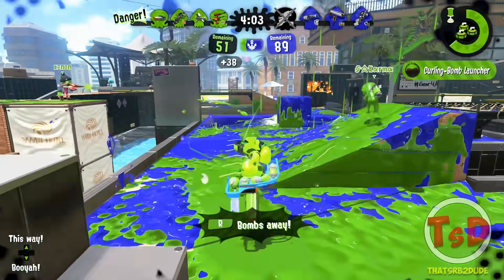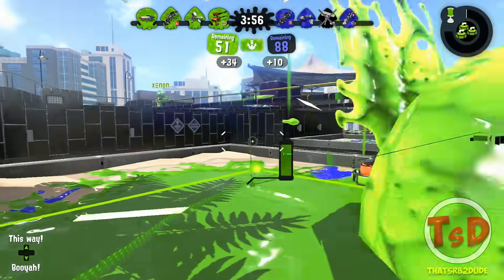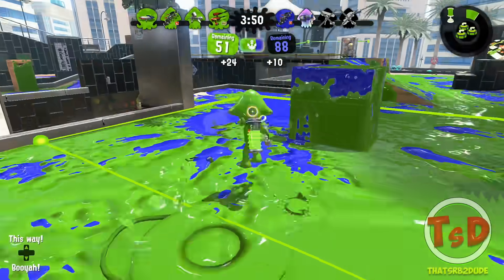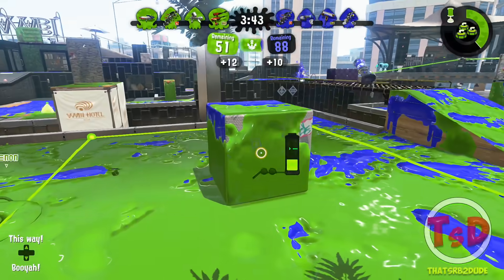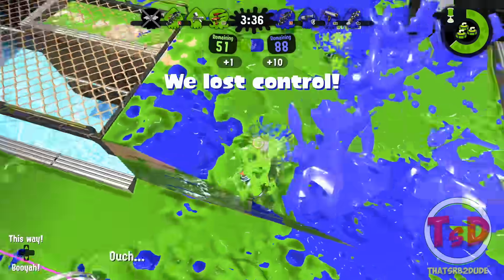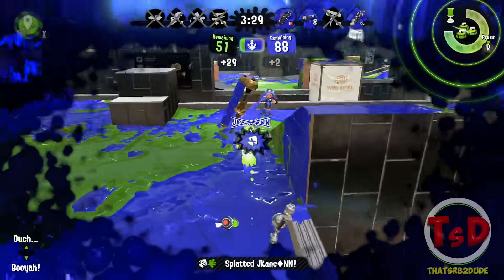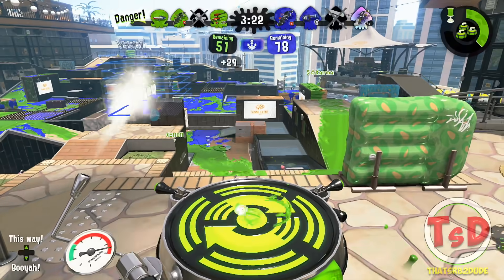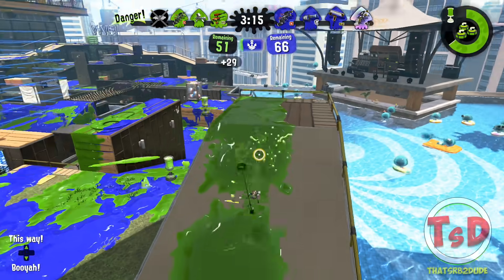Now we're going to use the Curling Rush. Hopefully they're not going to want to go into the zone with all these bombs here — I guess that's a good thing for us. That guy might just die — there we go, I assisted with that. It seems like everyone's in front of us right now. Somebody's trying to go from this way — yeah, it's the A3 Nozzlenose. What I'm just going to do is paint over it. Also be careful about this guy with the Baller. The Dynamo wants something to do with us — I got the kill!